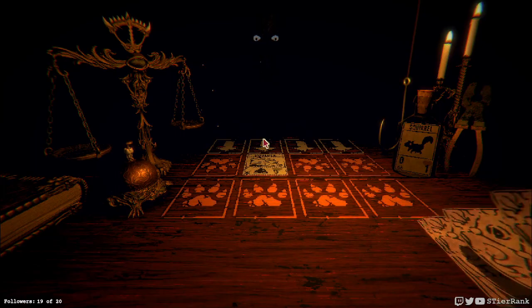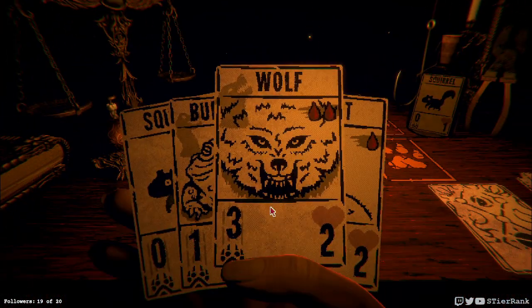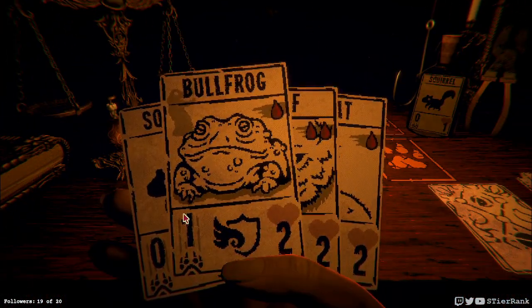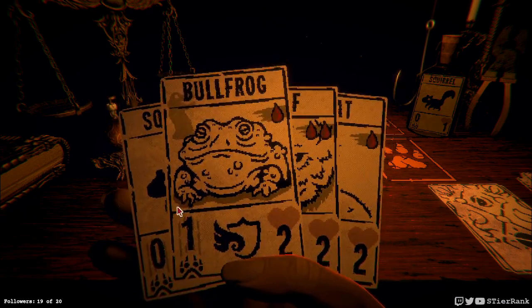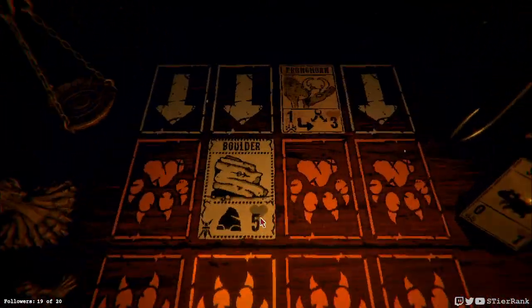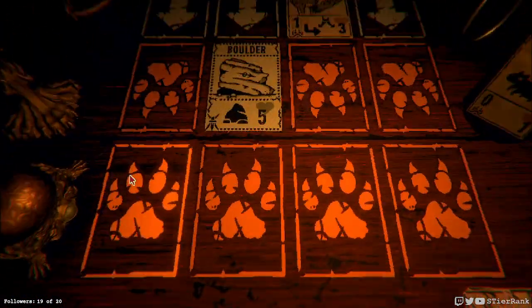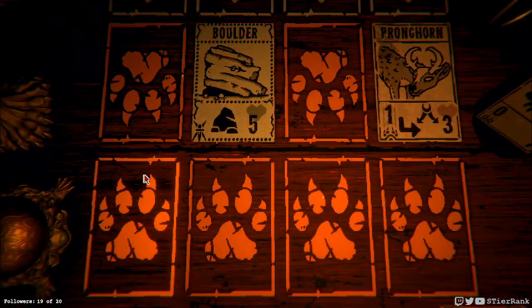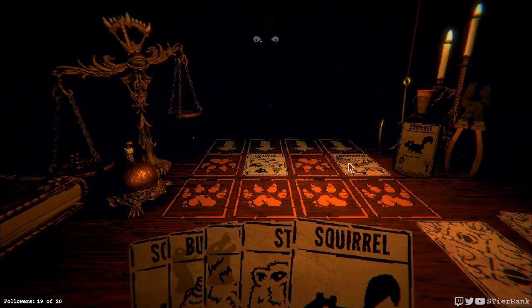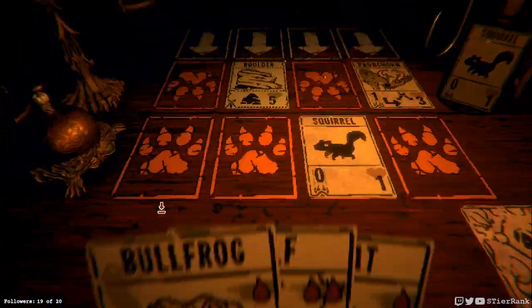Okay, first fight. We have a pronghorn with 3 HP. We could do a stoat just to get something on the board, but I'm tempted to wait and save up for the wolf. We could leave the pronghorn alone and just do overwhelming damage over there, but let's just wait a turn. The wolf should be able to take out the pronghorn in just one turn, so we'll go ahead and get that happening.